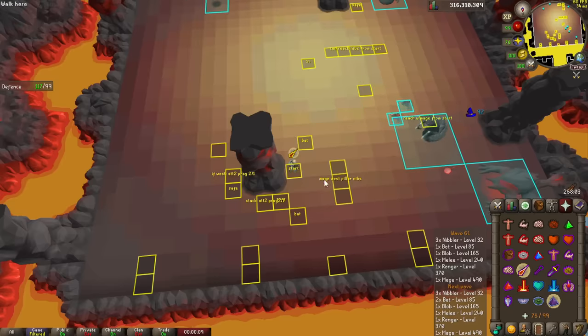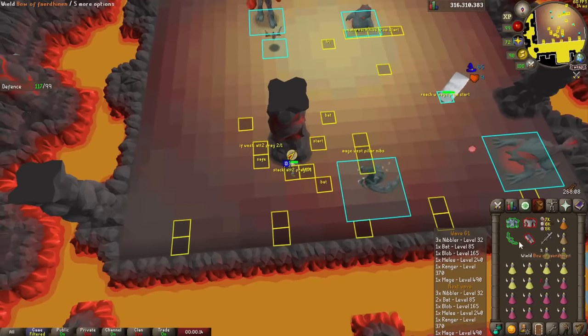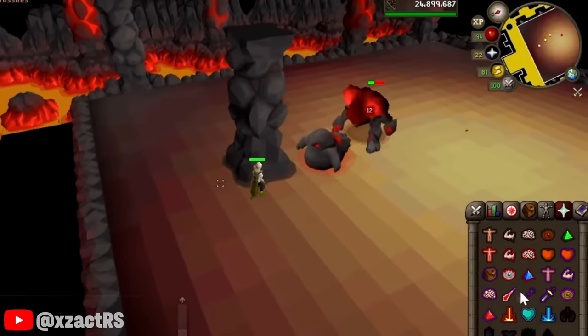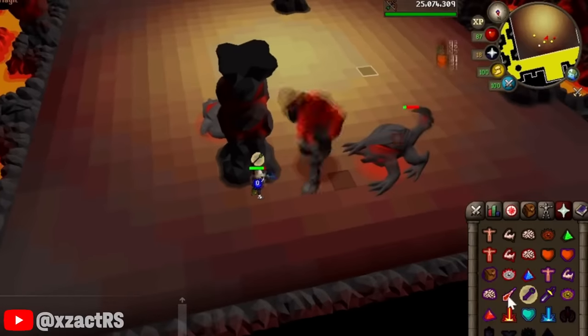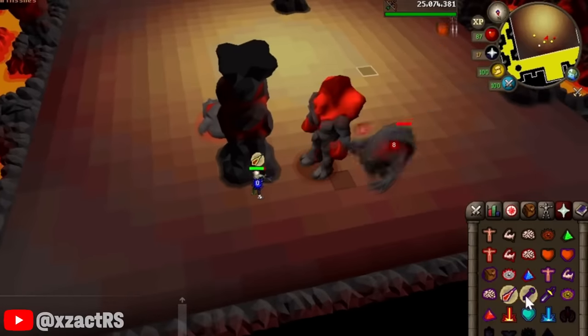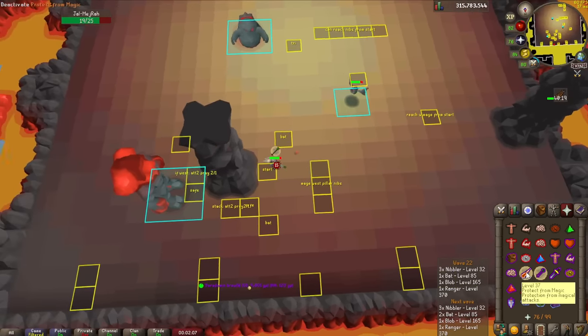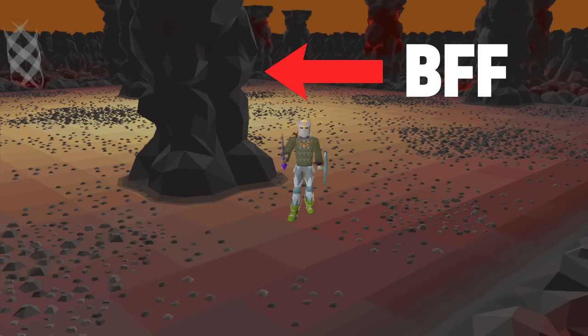Success in the Inferno really comes down to your ability to recognize wave patterns and react quickly and decisively. The arena is also equipped with three pillars to help you navigate the various scenarios that you'll encounter. Top runners of the Inferno use these pillars in moderation and largely rely on prayer flicking, but I am far too dumb for that, so instead for my run, North Pillar just became my best friend.